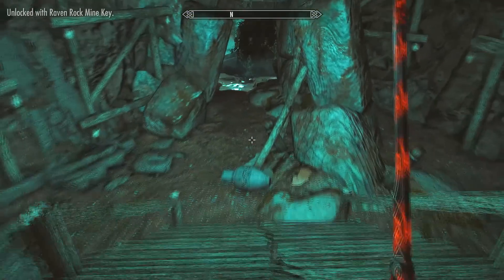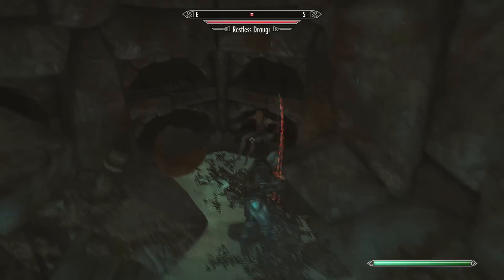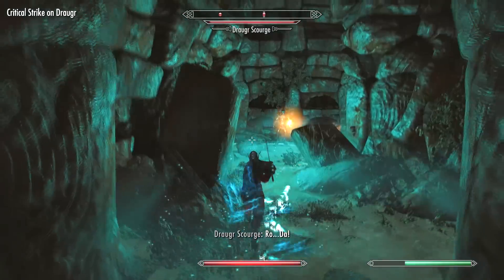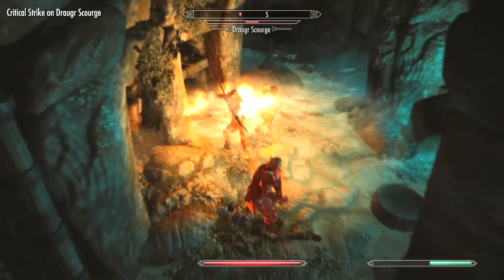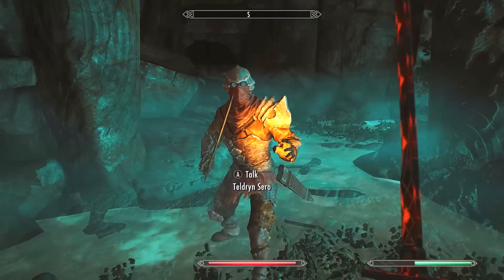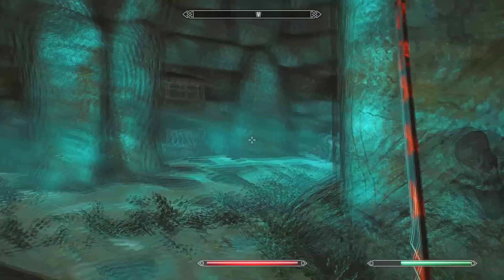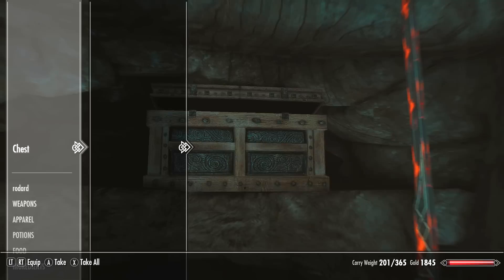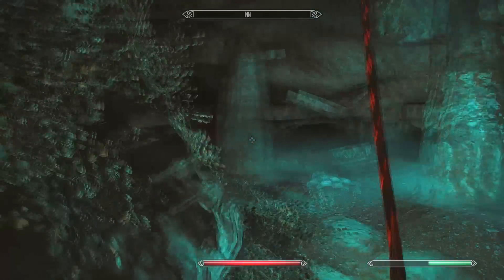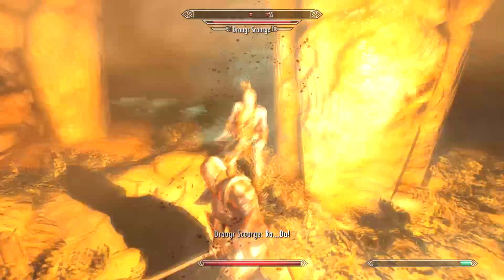Now we can proceed into what appears to be a Nordic tomb. We're going to get ambushed by draugr — the first ones you come across are pretty weak so it shouldn't be too much of an issue. The enemies do ramp up in difficulty as you proceed through this dungeon area.